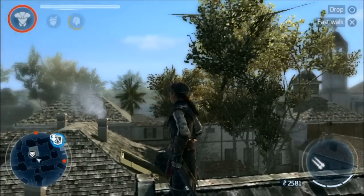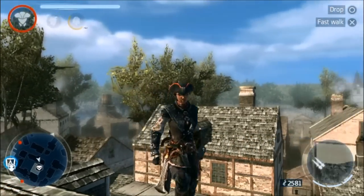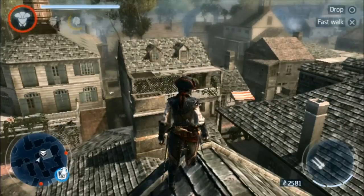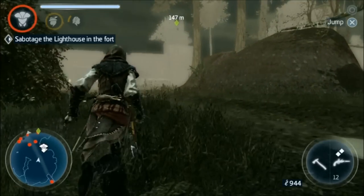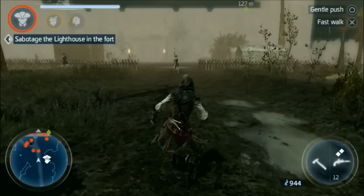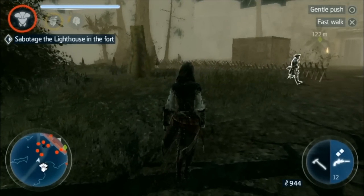Visually, Assassin's Creed 3 Liberation is a very pretty game. Although it runs at sub-native resolution on Vita, textures are still very detailed, real-time lighting is still impressive, and animations are taken straight out of the console game. Character models for the main characters and NPCs are both impressive given that this is an open-world game. The game supports real-time lighting, which really caught me off guard with how good it looks.